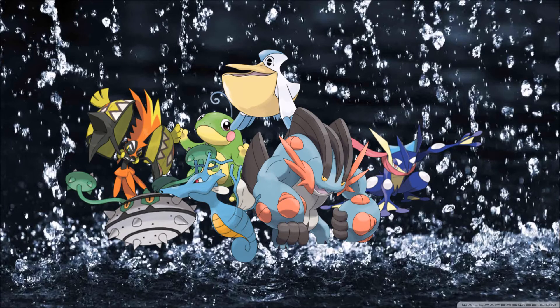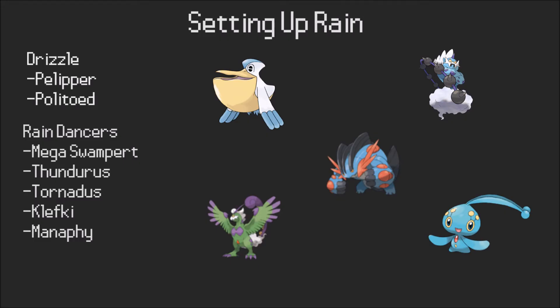Hey, it's Double Switches and I'm here with Webcam Parrot. Today we're going to be talking about rain offense. Rain offense is basically just a team that abuses rain and what rain does for specific mons. We're going to look into the archetype and expand what we know about it, specifically offensive teams, not defensive teams, because you do see the odd bulky stall-ish rain team, especially back in Black and White.